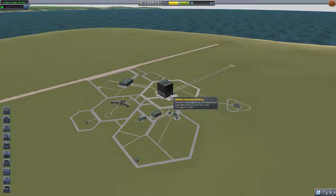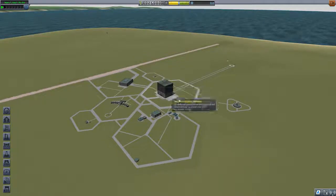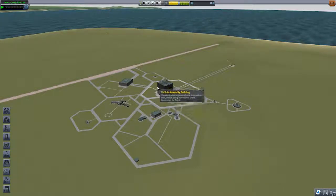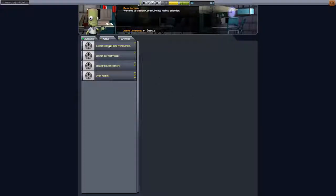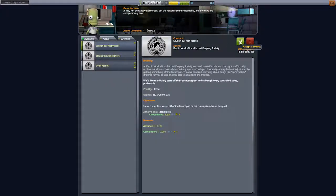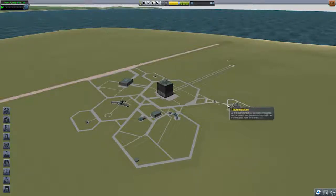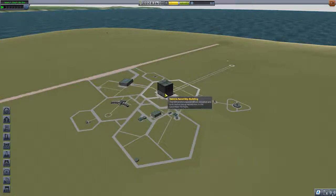We accomplish missions, do science, and learn and grow. I haven't actually played career mode before but I've got a general idea of what to do. We're going to go into mission control to get some missions. You've got your space plane hangar for designing space planes, and the vehicle assembly building where we'll be most of the time.